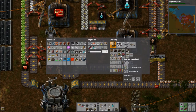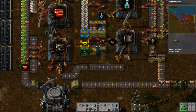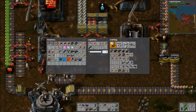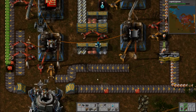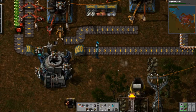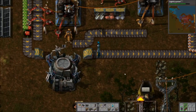One thing we can do is continue the line here and set up a little thing. Supply passive provider chests. Give me the circuits — I need them more than research does.